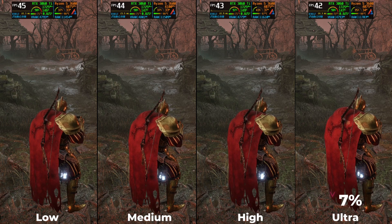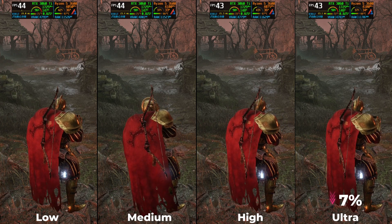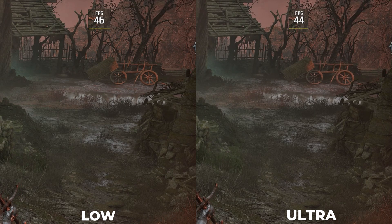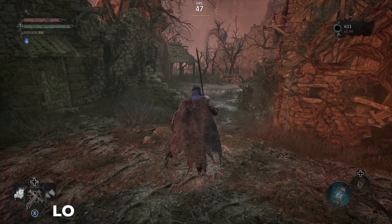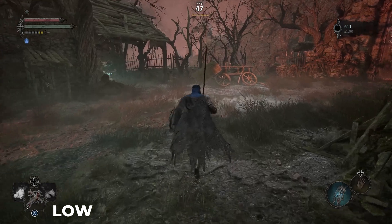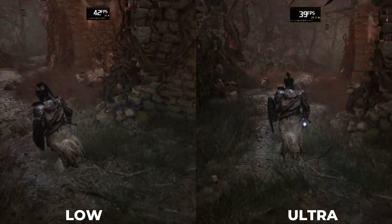Moving on to the next setting, View Distance — it causes up to 7% performance drop from low to ultra. It determines how far the game renders from the character. Low to high is quite noticeable when the character is moving. Keep it at ultra unless you need more performance.